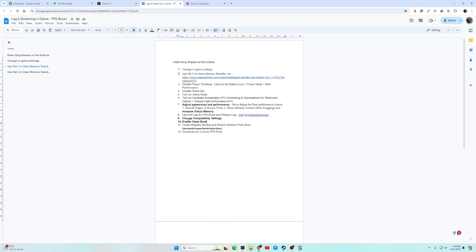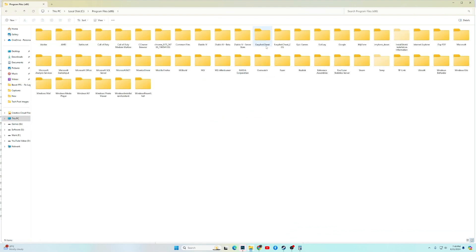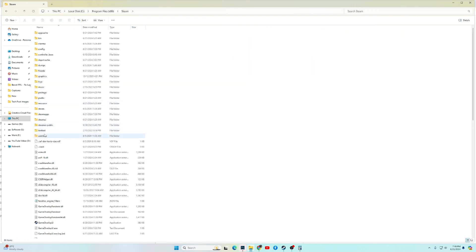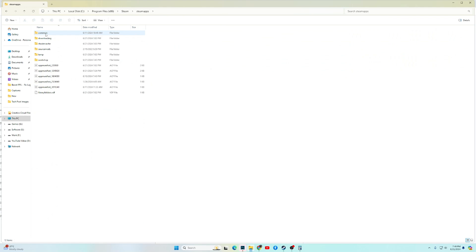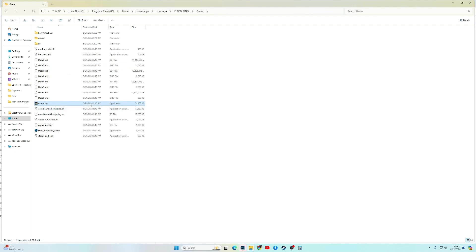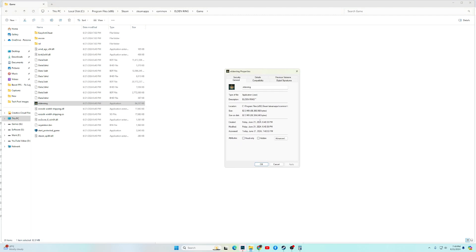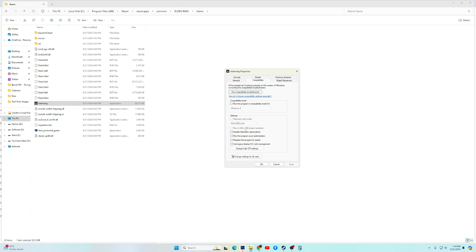The next fix is to change the compatibility settings. Locate the game executable — it is in C, Program Files (x86), Steam, SteamApps, Common, then the game folder. Right-click on the executable and go into Properties, then the Compatibility tab. Check 'Disable full screen optimizations' and 'Run this program as an administrator'. Then click 'Change high DPI settings', check 'Override high DPI scaling behavior', and click OK, Apply, OK.